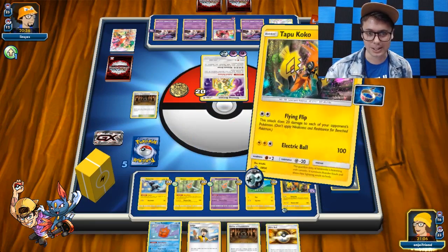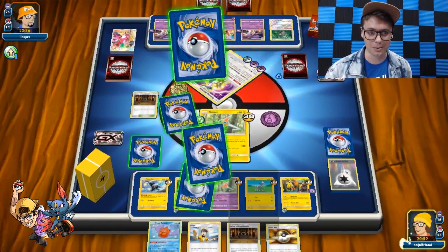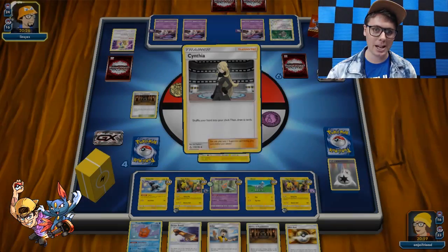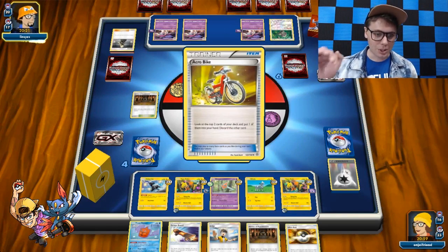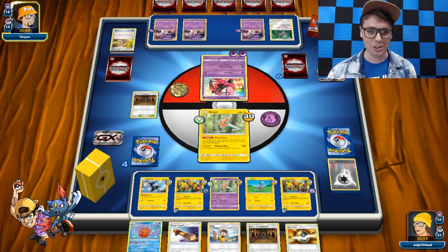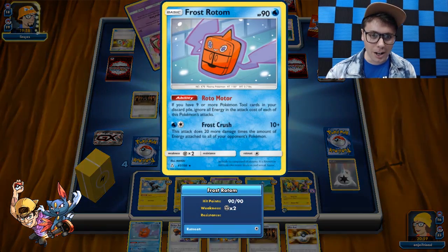My opponent has a zero or two card hand, so we're just going to go up and Plasma Slice and knock that out — go down to four prizes. I'm really excited about this because the Electro Powers with this Rotom just seems very good. We could do 150 with a Choice Band, and then with Electro Power we could easily hit 180, 210, so on and so forth. We're just Zebstrika-ing through our deck and drawing crazy amounts of cards. I really like that — I'm going to play another game with this deck and make those couple changes.